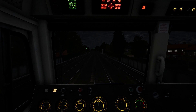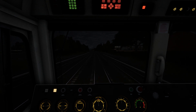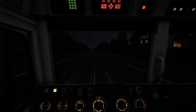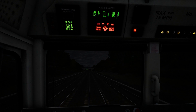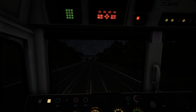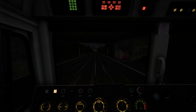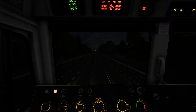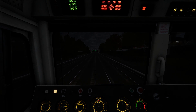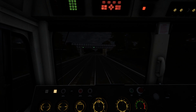Green aspect - clear signals ahead. We're going to get ourselves right up to line speed. Line speed is 90 but I can't actually get to 90, I'll get up as much as I can. I'm guessing we'll probably get ourselves up to about 70 again. We're well out of London now - the last station we passed through was Maidenhead. It's pretty much a solid run now all the way to Didcot Yard, which is near Reading.